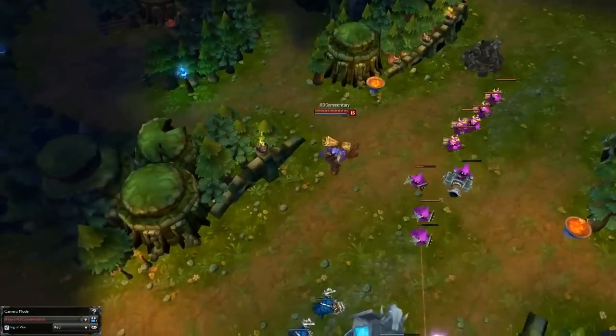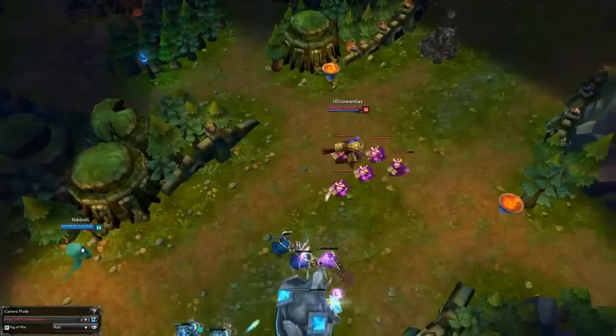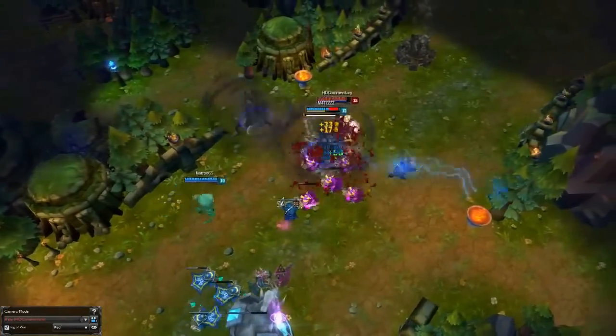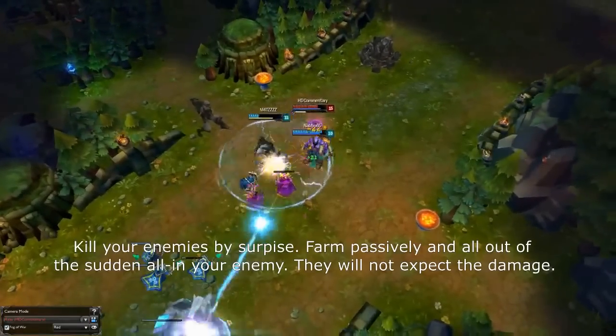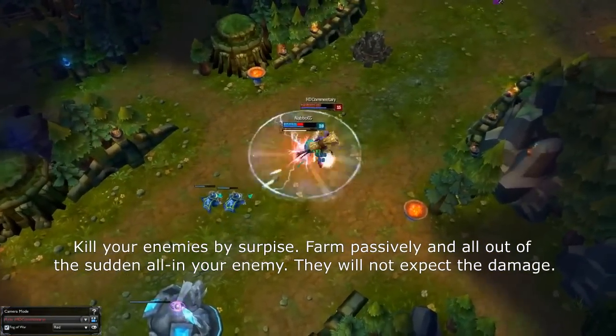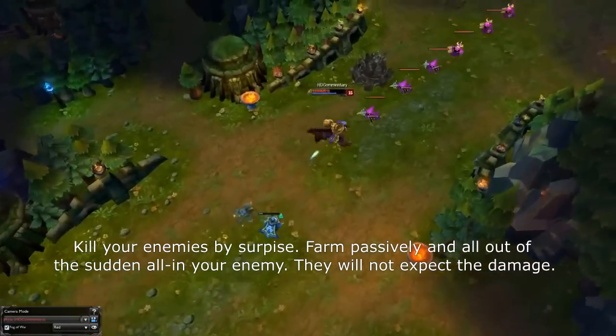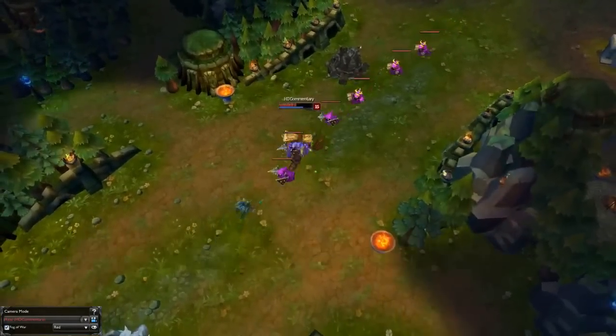There's not a lot of killing potential on Rise in a 1v1 lane, unless your opponent doesn't know what he's doing. The only way to kill someone is to get them by surprise. Try to passively farm and harass a bit, and then all of a sudden go all in for him. They will not be familiar with the damage you can put out, and that might be your chance to get a kill.